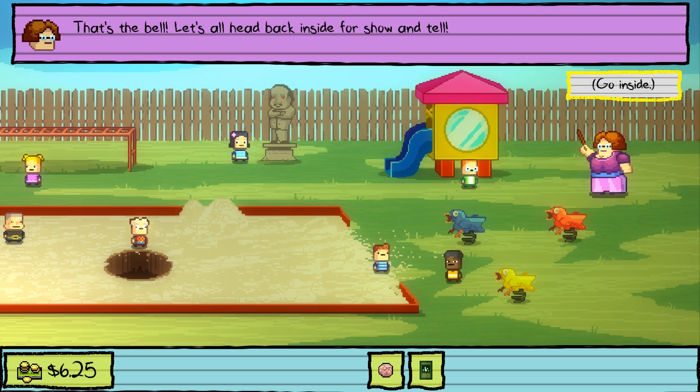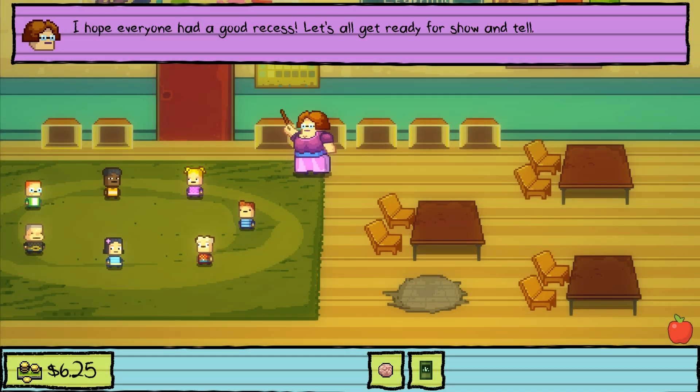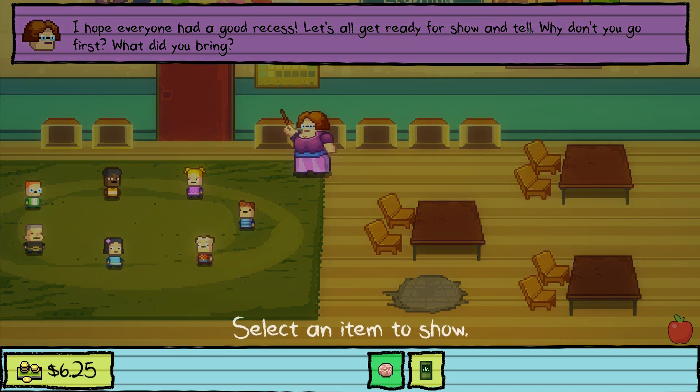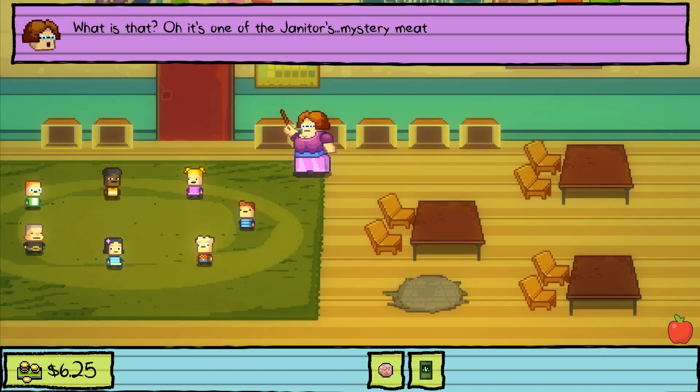That's the bell — let's head back inside for show and tell. I hope everyone had a good recess. Let's get ready for show and tell. 'Why don't you go first — what did you bring?' Let's see what happens. 'What is that?' 'Oh, it's one of the vendor's mystery meatballs.' 'I wouldn't eat that.' 'Is it vegan? It looks vegan.' 'No Cindy, it's a meatball.' New handlock — nice.